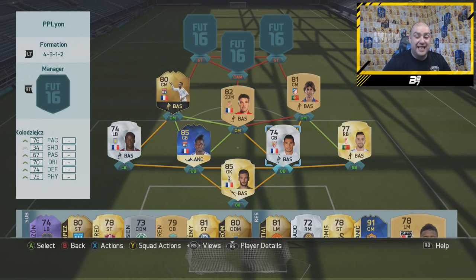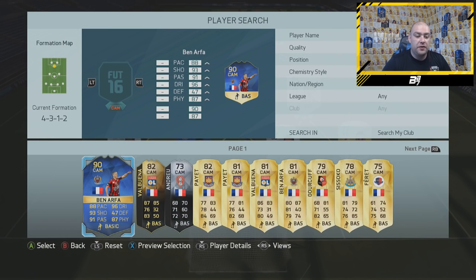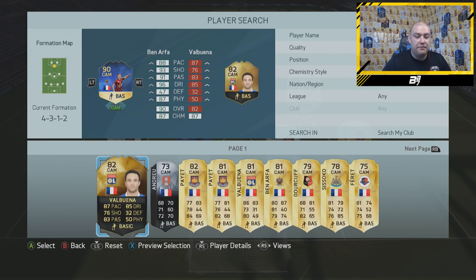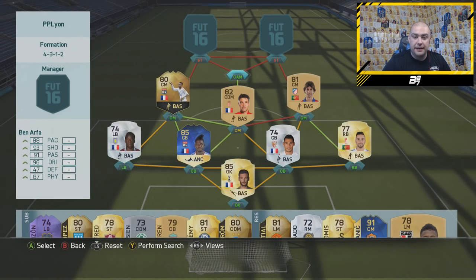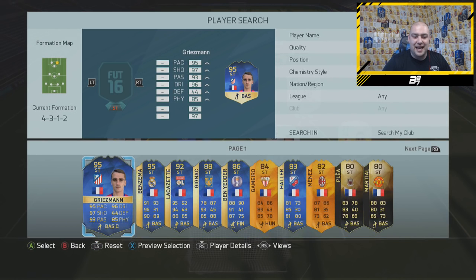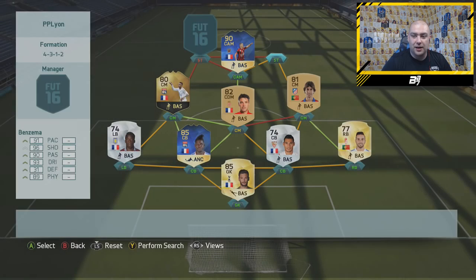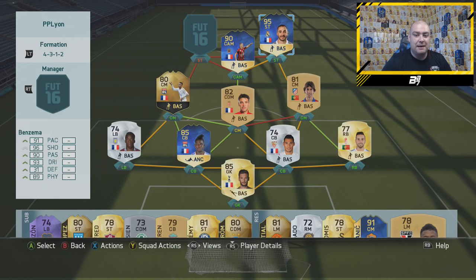Now we jump up to the dangerous front three. One of them plays for PSG, one still plays for Lyon, and the other is at Real Madrid — so you can see these are star players. In the CAM position we go with Team of the Season Ben Aff, a 90-rated card. He left Nice and now plays for PSG. Joined next to him is a 95-rated card which is Benzema — 91 pace, 93 dribbling, 96 shooting, 90 passing, 89 physical. Really, really good card and I really enjoyed using him in the team.